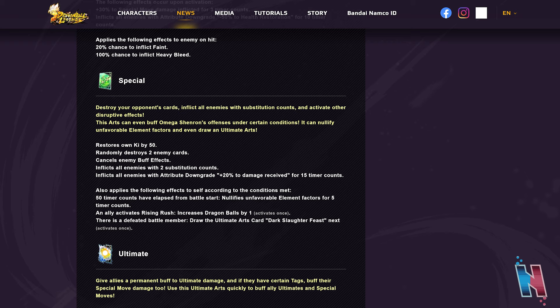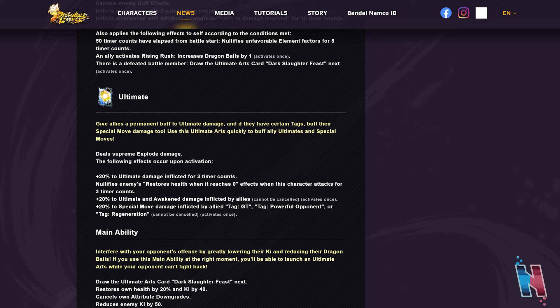An ally activating Rising Rush increases dragon balls by one — that seems kind of backwards to me. You get a dragon ball after you use the ability that concerns the dragon balls, so that sounds backwards. Getting an extra ultimate is always going to be good though, so he does have two ultimates, which is great.